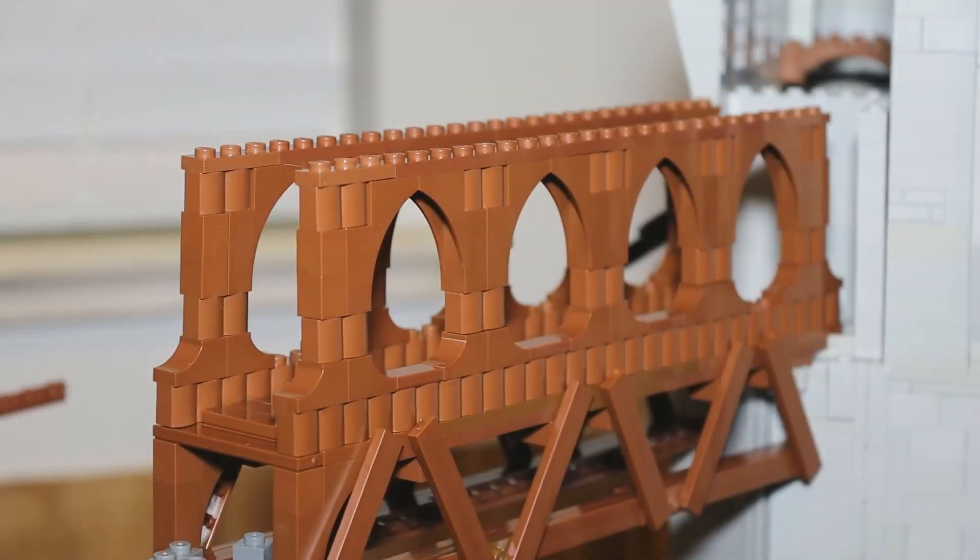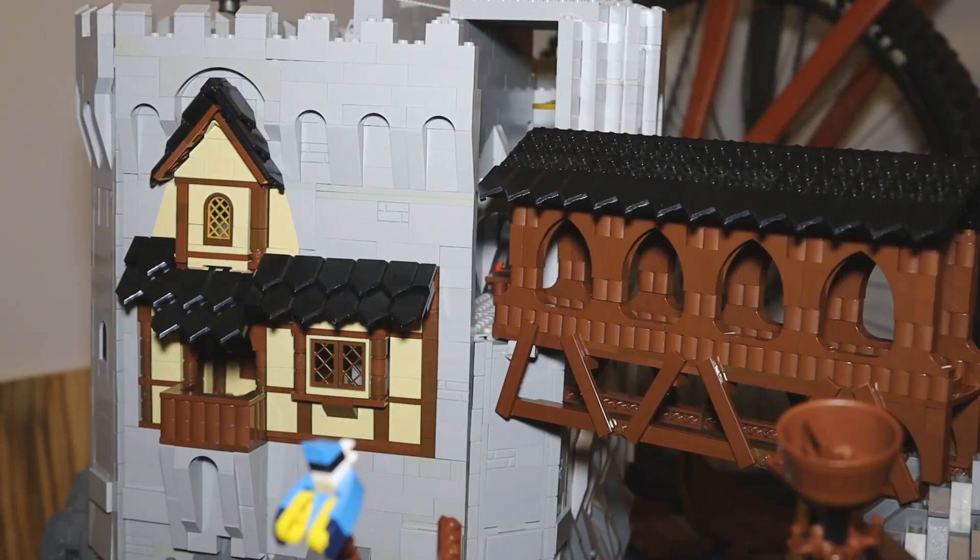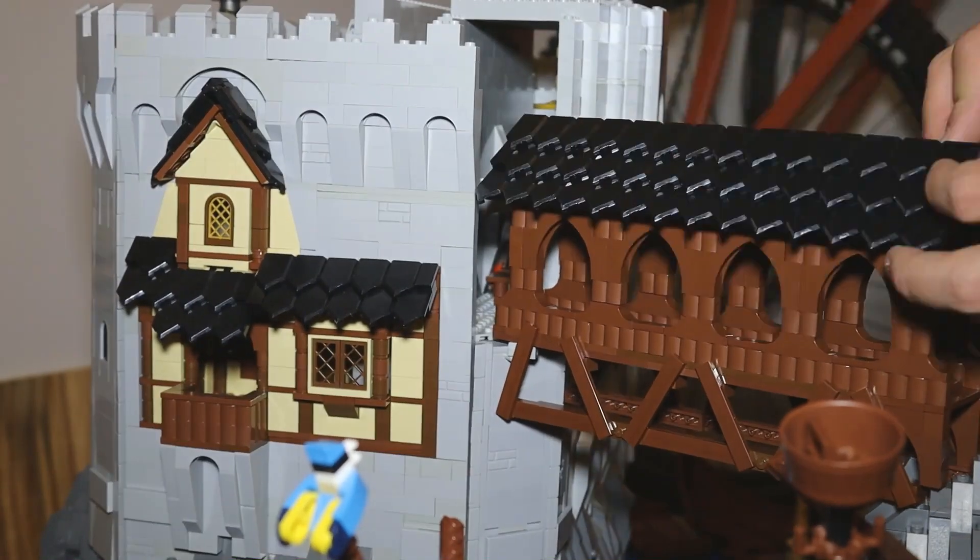Finally, I finished the railings with more tiles to cover the remaining studs that were exposed. After that, all that was left to do was add the roof tiles and the bridge was done.